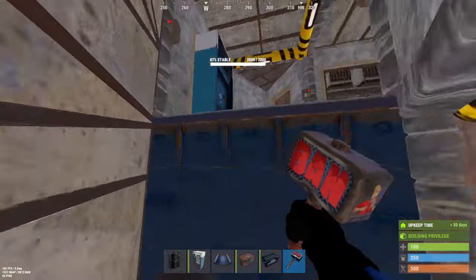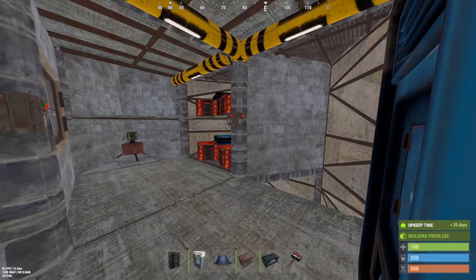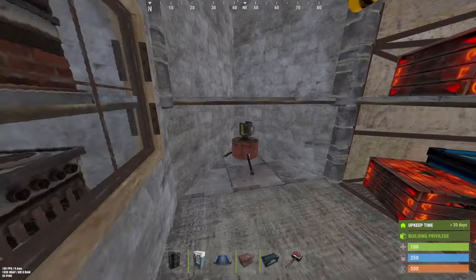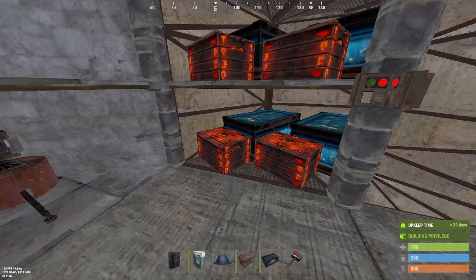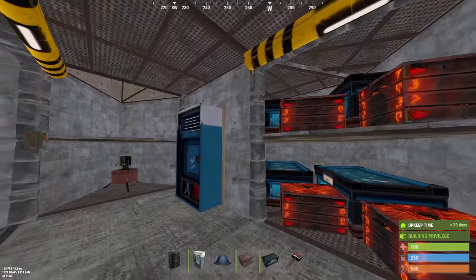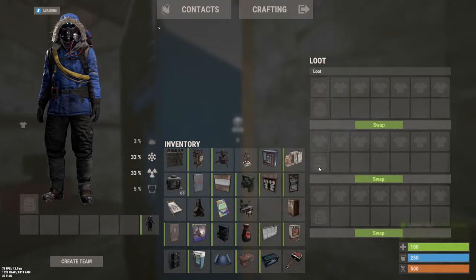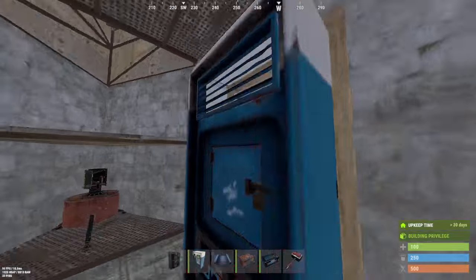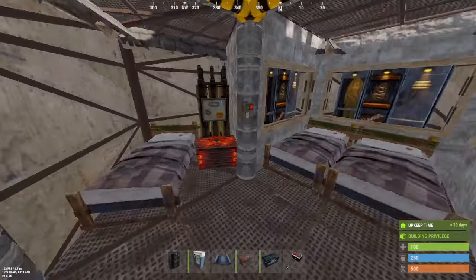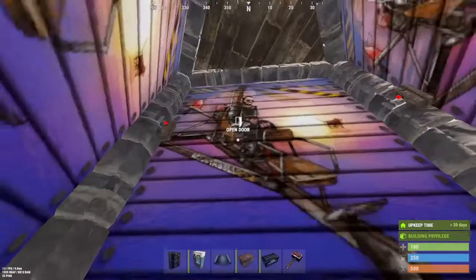Going through the airlock, we have some furnaces along with a vending machine with a hidden locker behind it. There's plenty more room for electric furnaces, along with an interior auto turret and more storage space. Going up to the third floor, there is way more storage space, two interior turrets, another hidden locker with a vending machine, and more furnaces. On the fourth floor you have three bedrooms, a large battery, plenty of locker storage, and then you jump up to the roof.